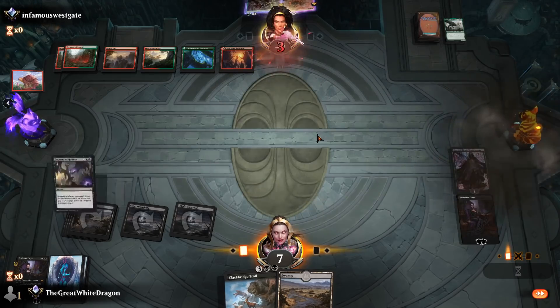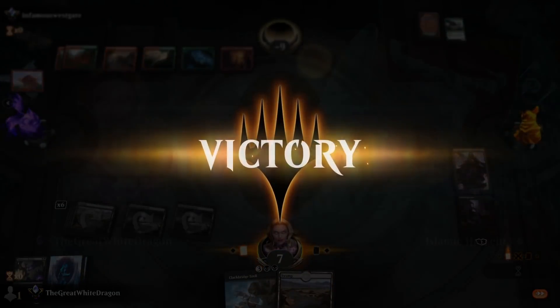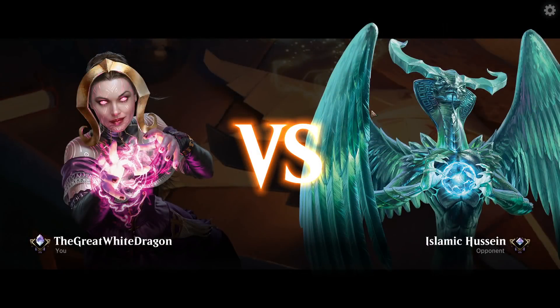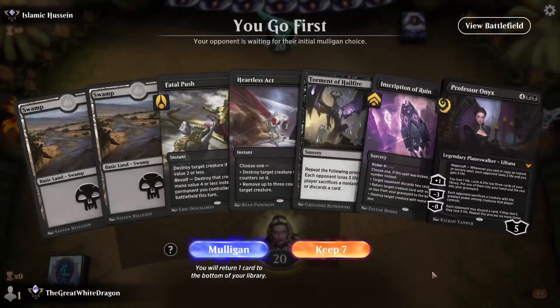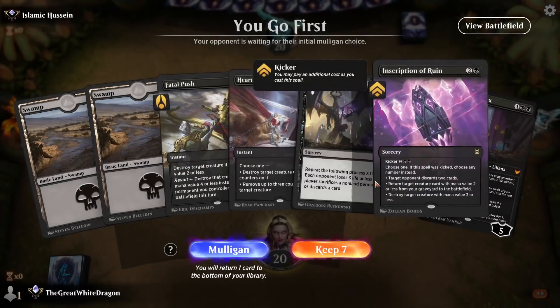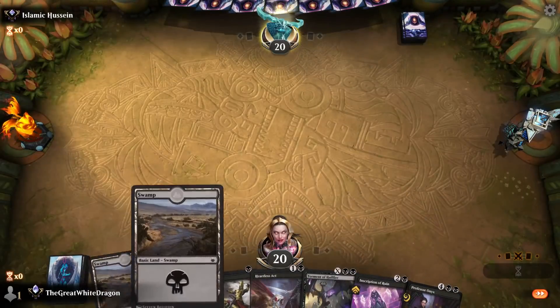You have computers that do the math for you. We got our first opponent and it's an Ugin avatar, which does not inspire confidence. Admittedly, inscription of ruin is not bad against an Ugin avatar.